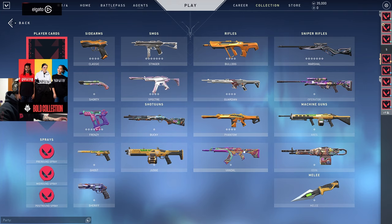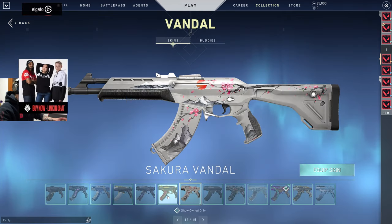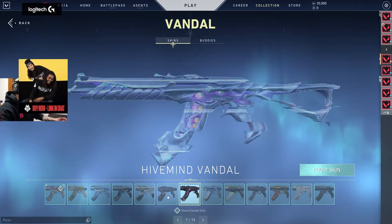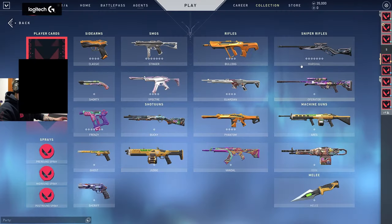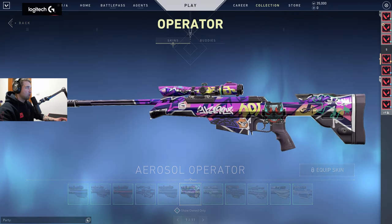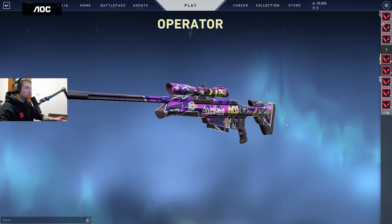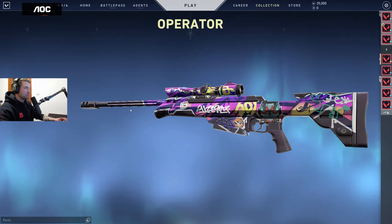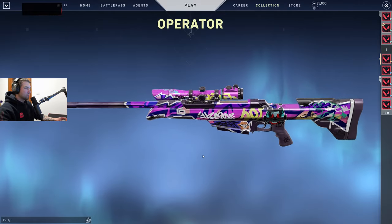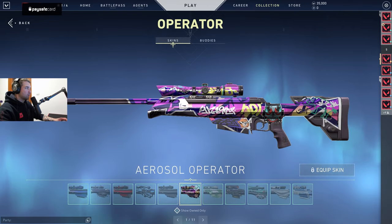The golden Phantom wins again. There's no new Vandal, at least not in this build — we know there's a new one but we don't have it here. Then we have the Operator with the graffiti. Unfortunately I already have different Ops that I use, like Spline or Iron Dragon, and this one is just subpar compared to those.